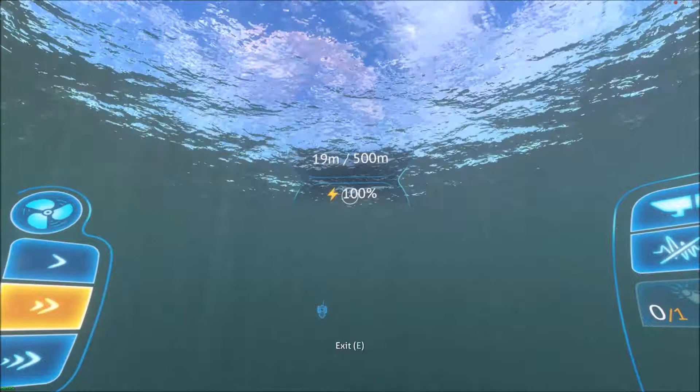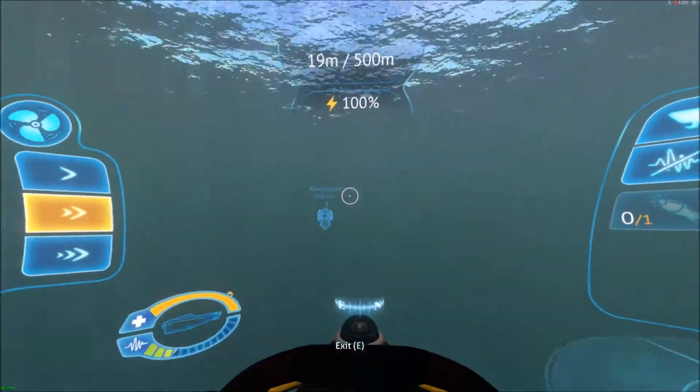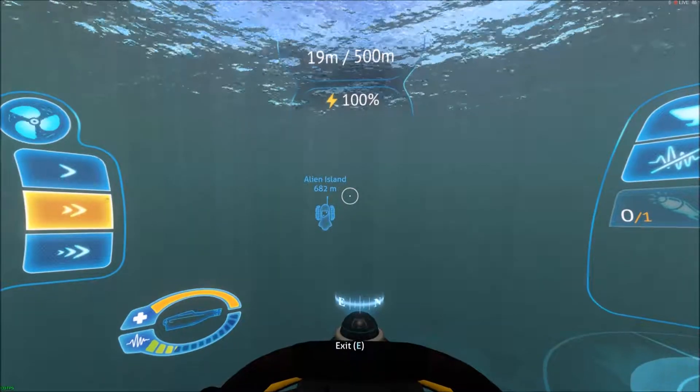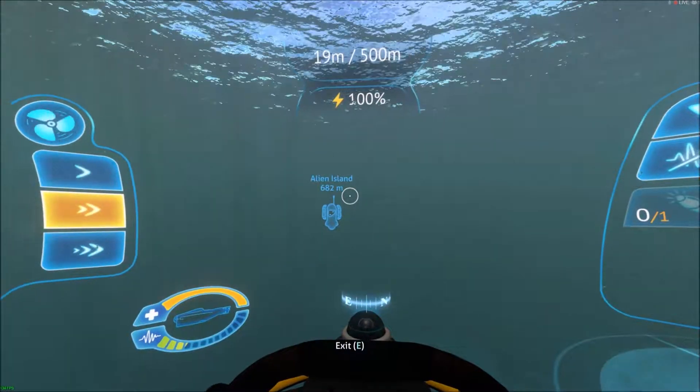You see where it says your power? Right in the middle of your screen, when you get close to an object you might hit, it will notify you — a big submarine icon will pop up right there and tell you where you're close to hitting something.